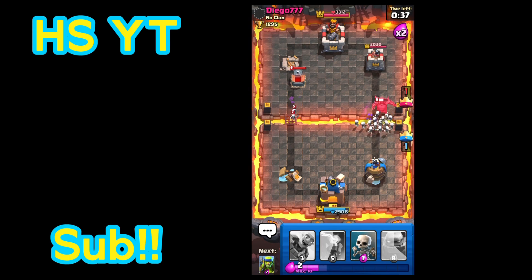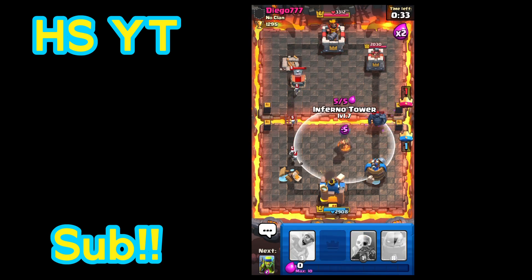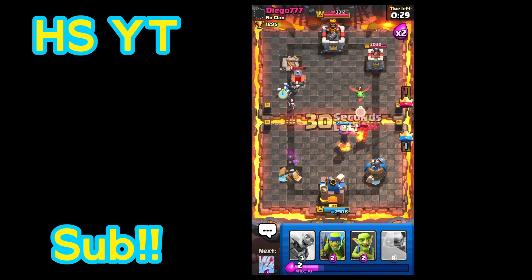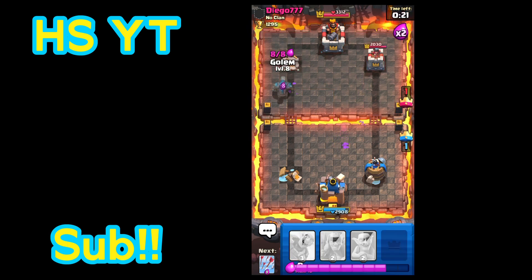Now we have a skeleton army on the P.E.K.K.A. — this is looking really good. We place an inferno tower and it distracts the P.E.K.K.A. That'll also get rid of some of the graveyard. They placed a mini dragon right when we said that — perfect timing. We get to kill the baby dragon and the inferno tower goes down with it.